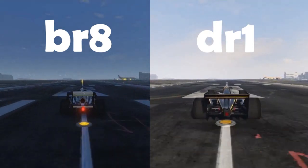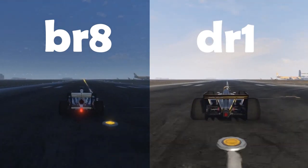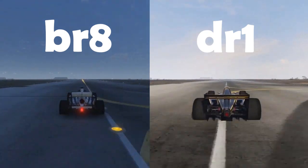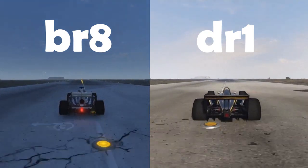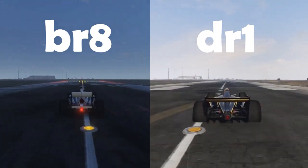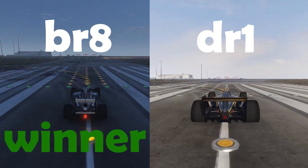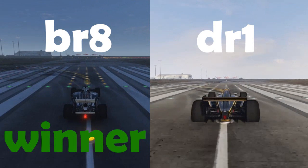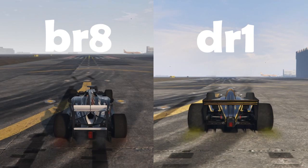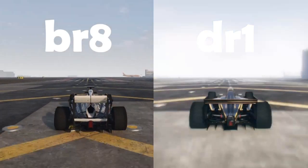The first thing I tested was a simple drag race at the airfield — a very simple test with both cars side by side, BR8 on the left and DR1 on the right. I checked the finish using the lights on the ground, and the BR8 was actually the winner. The finish line was the row of green lights.